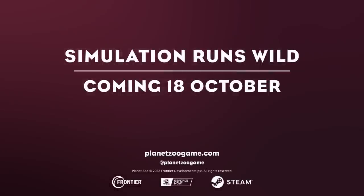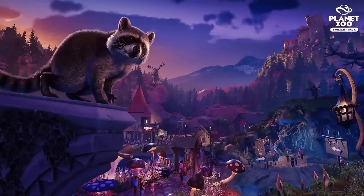I have been such a big fan of the spooky pack from Planet Coaster — that's the first thing this reminds me of. I can totally see that some people might be like 'meh, this is for a zoo game instead of a coaster or theme park game,' but I am very excited. In this Twilight Pack we can expect the raccoon, the common wombat, the red fox, and the striped skunk.